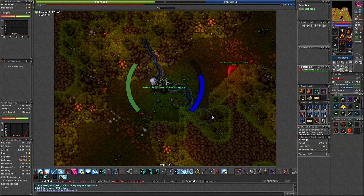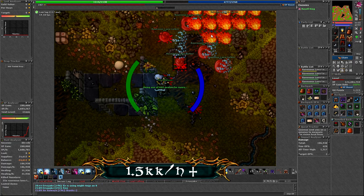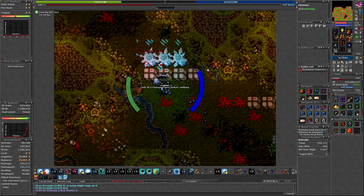I was getting some really nice XP here — 2kk on 200%, so on usual green stamina it would be 1.5kk per hour. Not bad, and if you have better gear and skills you can probably make even more.